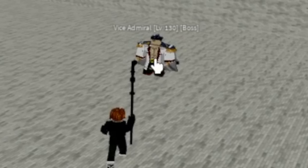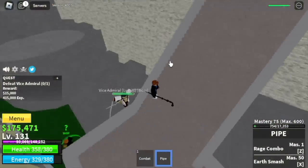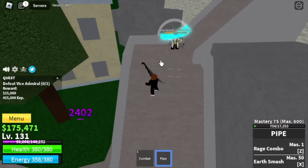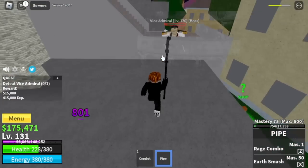At level 130 — Vice Admiral — this is how you defeat him: lure him, jump, and use left clicks. Sometimes he might damage you, but don't worry. If he jumps here, just go on the other side. Wall strat. That's easy guys, very easy.